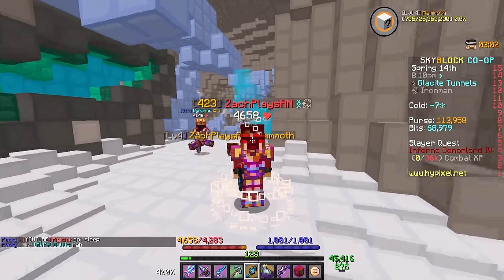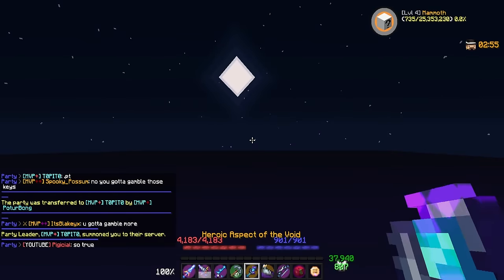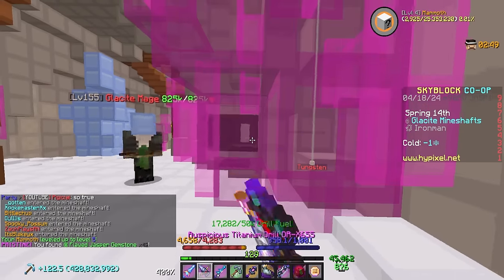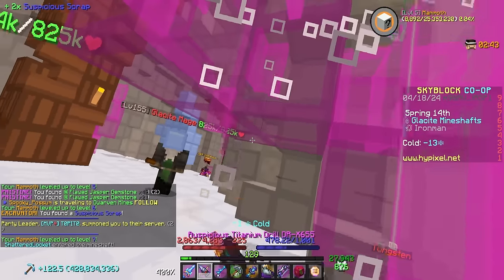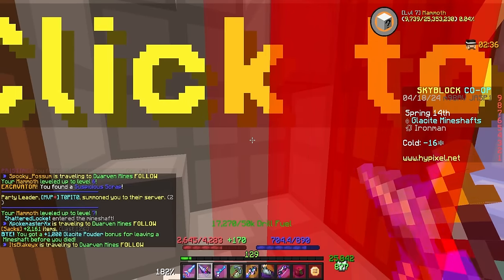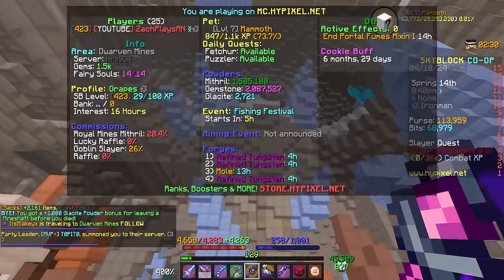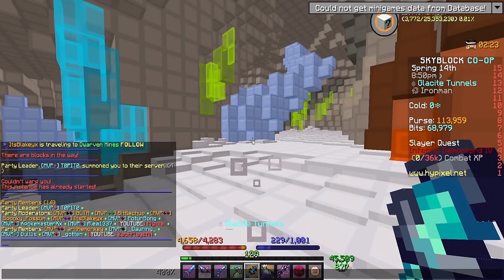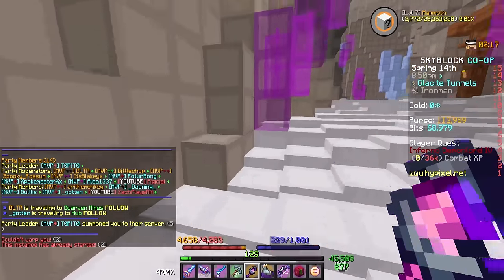Now we're back on the scrap grind and it is time to level up this mammoth pet. I went ahead and slapped a mining XP boost on it. We're also in a 16-player mineshaft party, which is kind of ridiculous. It's basically speed run the stuff you have to speed run and then get out so that other people can do the same. I need to get my scrap — I don't see any lapis corpses, so I am out of here. They warp in more people, which is kind of ridiculous. Should be in store for some crazy rates though. Look how big this party is — this is ridiculous. We're going to do our best to get in and out as fast as we can, and in the process hopefully level up our mammoth pet. It's already up to level 7, which is pretty nice.